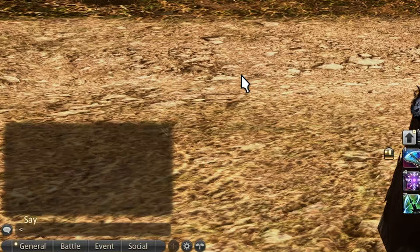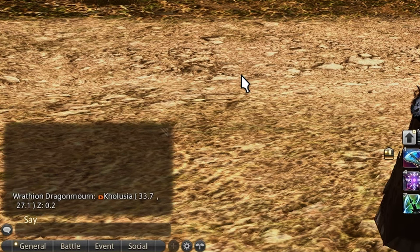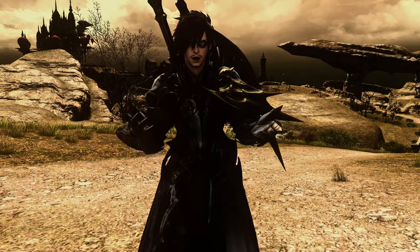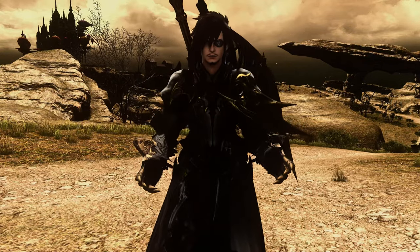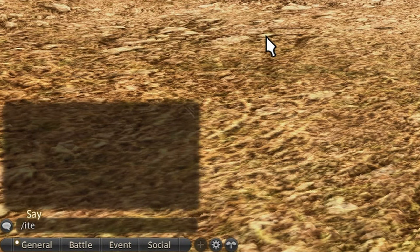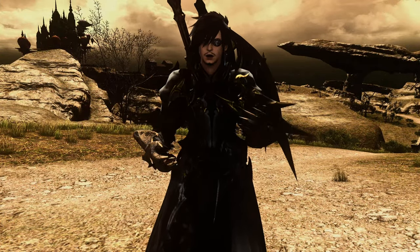If you type /pos, it'll give you a coordinate — extremely handy when you need a rez and need to let someone know what bush you're lying in. Ever lose something in your inventory and can't remember if it's in your saddlebags, inventory, or on a retainer? If you type /item search and the name of the item, it'll tell you where it is, or if you even have it in the first place.